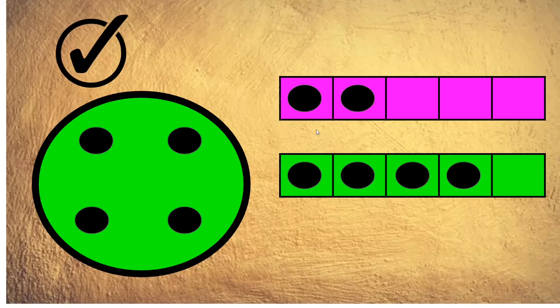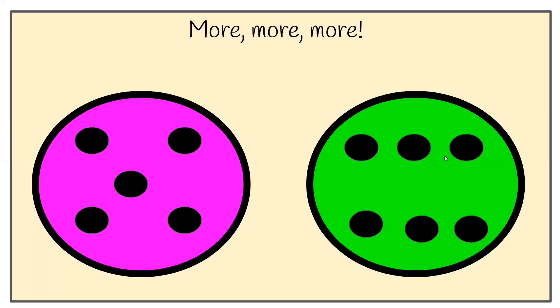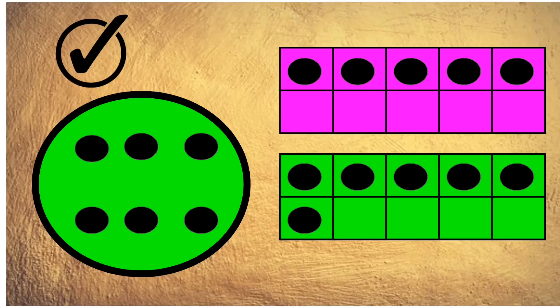Two is fewer. Two is fewer than four. More, more, more! Which plate has got more — is it the pink plate or the green plate? Have a count and check. Vote pink or green. And the answer is the green plate. The green plate had more than the pink plate. The pink plate had one, two, three, four, five spots. And the green plate had one, two, three, four, five, six spots.